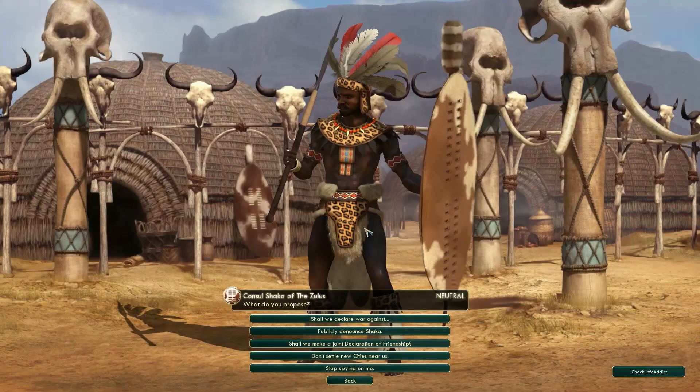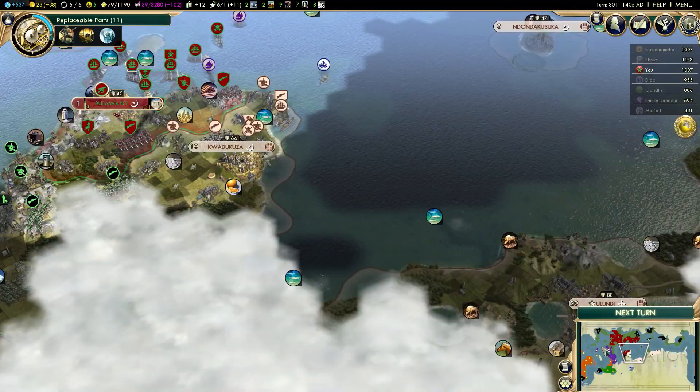Anyway, before I finish this turn, I'm going to denounce Shaka. That will give me a diplomatic boost with pretty much everyone else in this game.